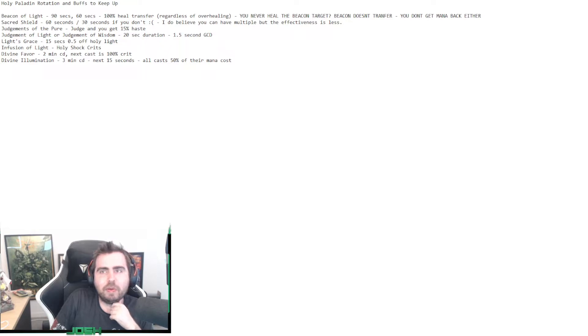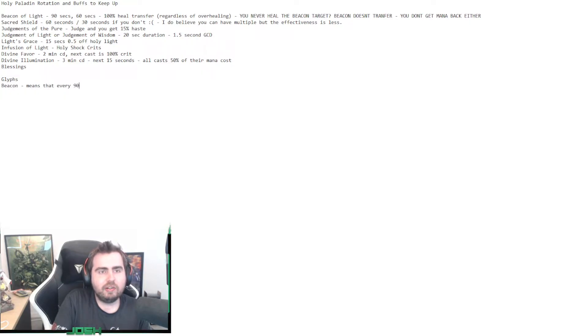So you've got a lot of things to keep up as a Holy Paladin - a lot of buffs and rotations to manage, and that includes Blessings too. This is where glyphs are really important. With the Beacon glyph, it means every 90 seconds you have to sacrifice a Holy Light cast to refresh it. Sacred Shield is the same. For Judgment, you're refreshing every 20 seconds. And for Divine Favor and Divine Illumination, same principle applies.